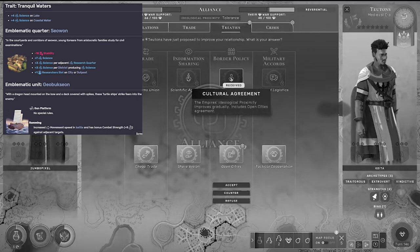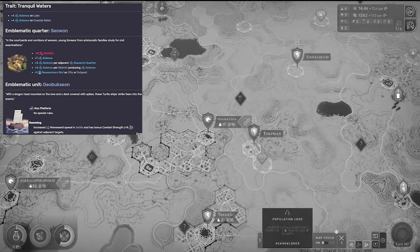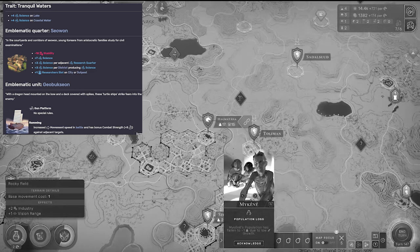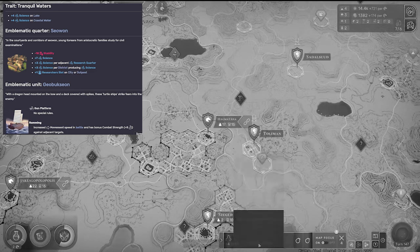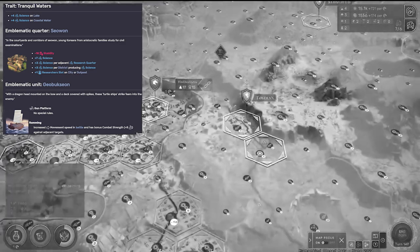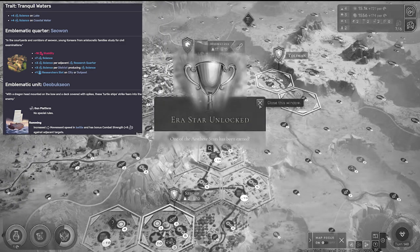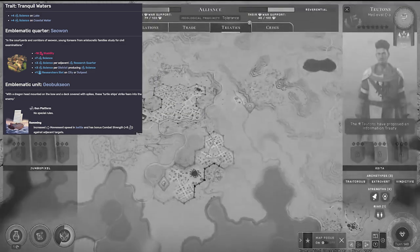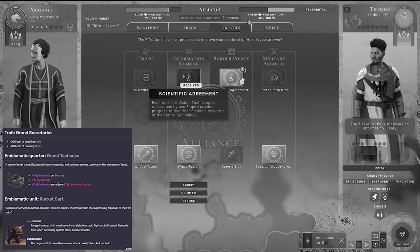Their emblematic trait combos with this as well. Unfortunately it's slightly catered towards the ocean, but you might be able to make it work: plus four science on lake tiles and plus four science on coastal water. That's a really good buff for coastal tiles. Of course, their emblematic unit is a naval unit — a gun platform with the ramming ability, which increases its movement speed in battle and receives plus five combat strength for adjacent targets. Nice to have if you're into it.